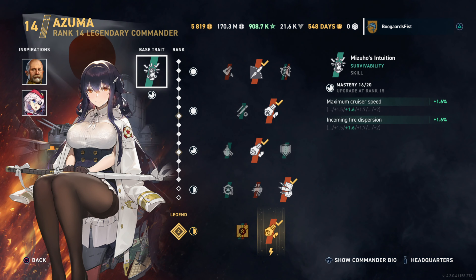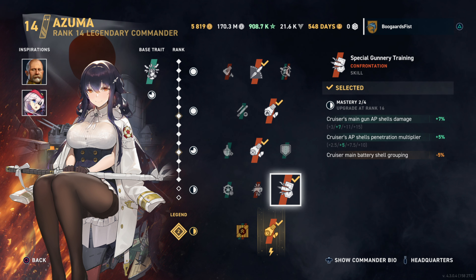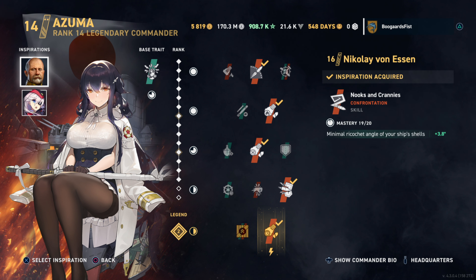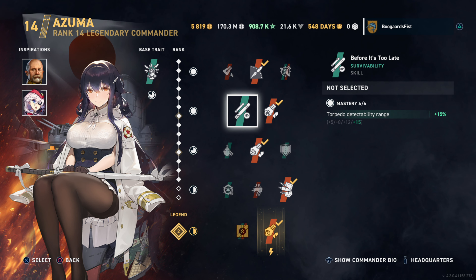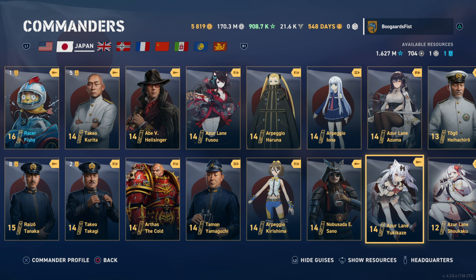Azur Lane Azuma — this one's kind of built for the Azuma itself. Cruiser speed and incoming fire dispersion both minorly boosted. The unique perk: cruiser main AP gun damage up significantly, penetration up significantly, but grouping goes down. A lot of Japanese cruisers like Mogami, Myoko, and Aoba — the AP is effective at close range, but beyond that I'd generally always shoot HE. I do have this on the Azuma itself. You could pair Yamamoto and Dimitri Dewey to boost AP effectiveness. But since Japanese cruiser lines favor HE, I think this is a niche commander.